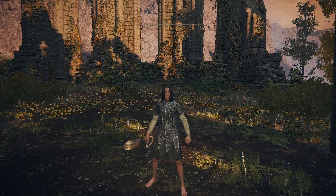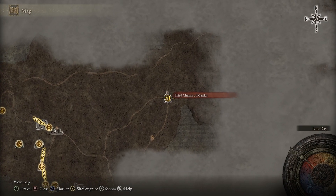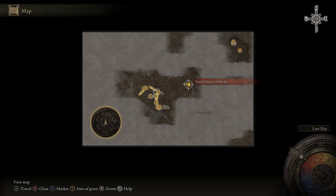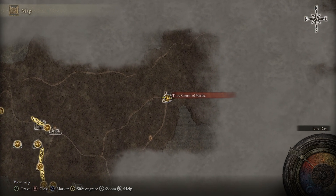The first thing you're going to want to do is go to a certain place on the map called the Third Church of Marika. It is right here in relation to the starting area — this is where you start, and this is where the Third Church of Marika is. There is a teleport right near it that will take you over to the Bestial Sanctum. The teleport is just outside of this church.